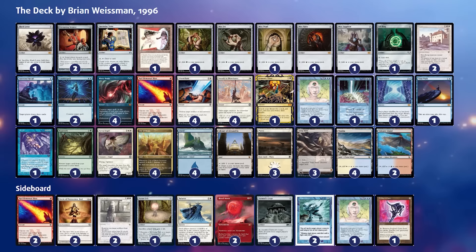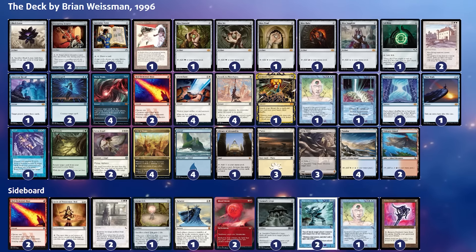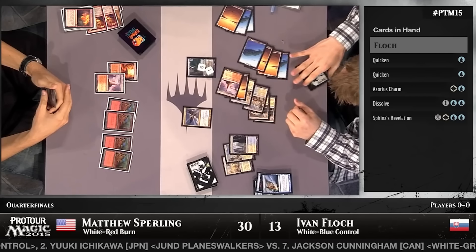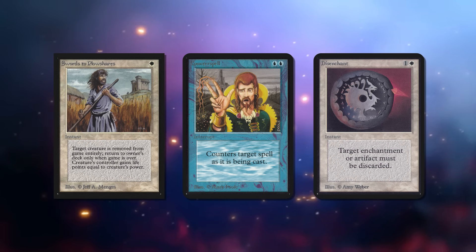It just beat everything. Weissman is credited with the discovery of the concept of card advantage essentially. It's not just that it generated the most card advantage of the time, but also the most inevitability. It at least was the one that put White-Blue Control as an archetype on the map in the mind of a large part of the player base. The combination of cards Brian came up with could not only deal with everything using Swords to Plowshares and Counterspell, it also began the concept of focusing less on tribal strategy — Brian was simply bent on having the biggest pile of the most powerful cards he could find.